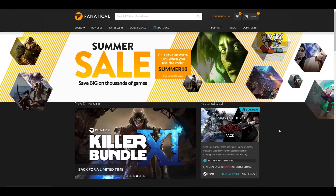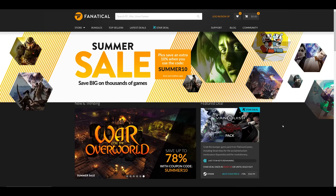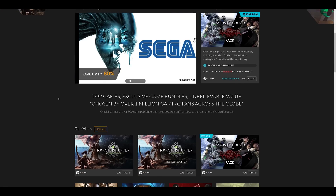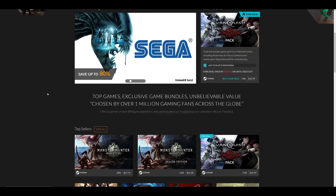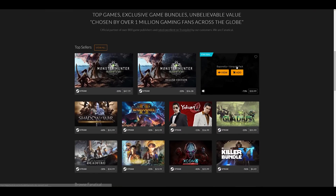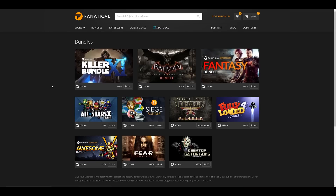Today's video is brought to you by Fanatical. Fanatical is an amazing source for deals on Steam games. All keys are directly sourced from the game studios — this is not a key reselling site whatsoever. They've got daily star deals and various bundles at incredible prices. On the day I recorded this, Monster Hunter World is available for 20% off, Sega has a summer sale up to 80% off, and there's a code SUMMER10 for 10% off almost any purchase. The star deal of the day is the Vanquish Bayonetta Pack at 73% off — new deal each day. Check the link in the description below. If you like games and want deals on games, you've got to check out Fanatical.